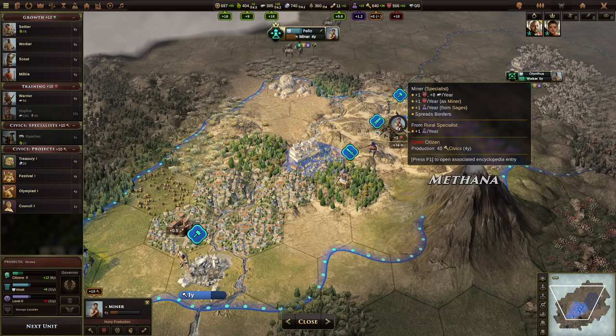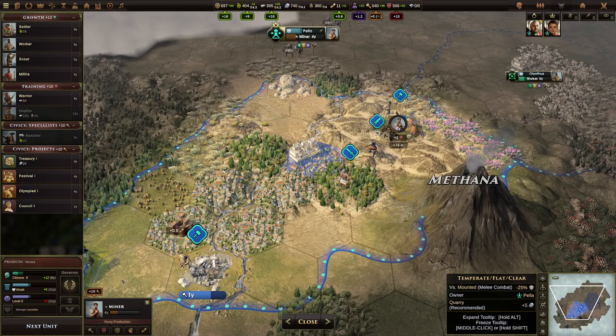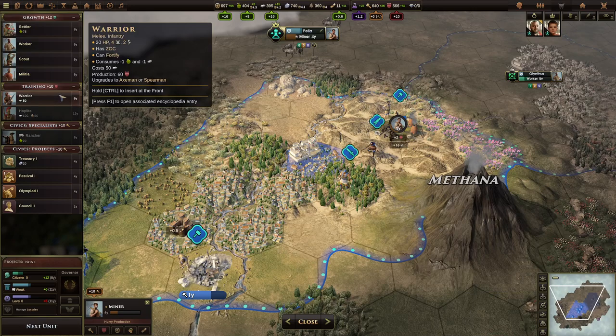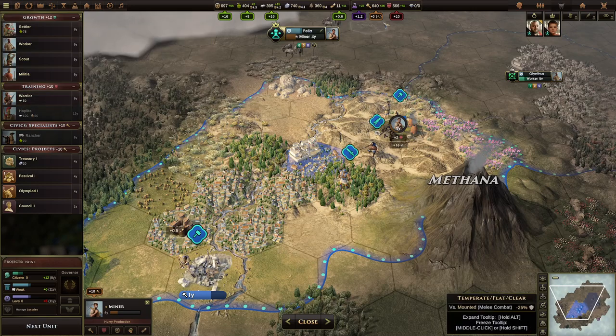Instead, all my civics production is being used to build this miner. The miner will improve this mine, which then, because it has ore, will give me two extra base training to this city, which will improve my training production queue. So there's a tradeoff essentially between investing your civics into building specialists — which can potentially improve the outputs of your city, such as making your mine more effective — but at the same time you're not building anything with your training queue, and that training isn't being used to build units. Instead, it's going into your global training pool.